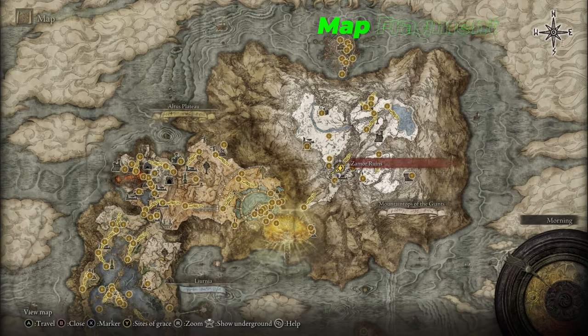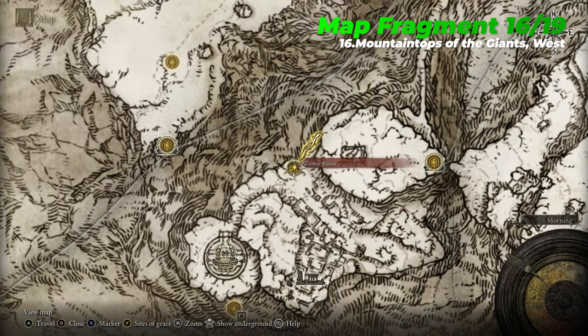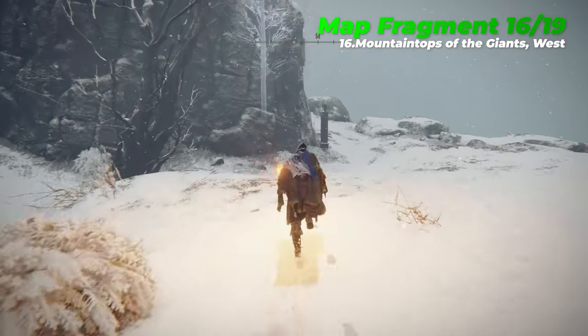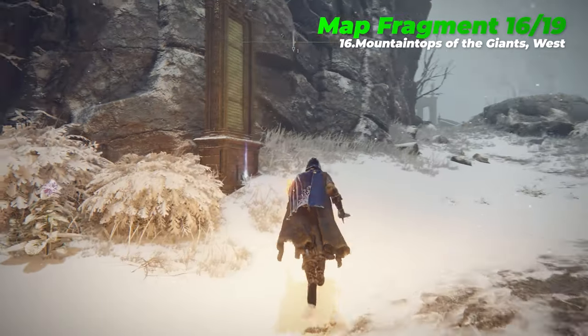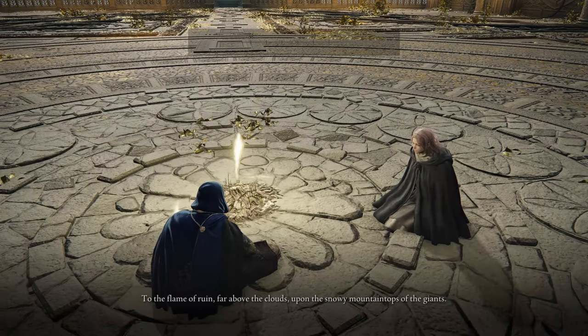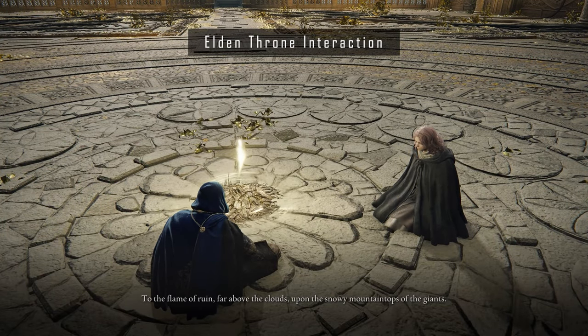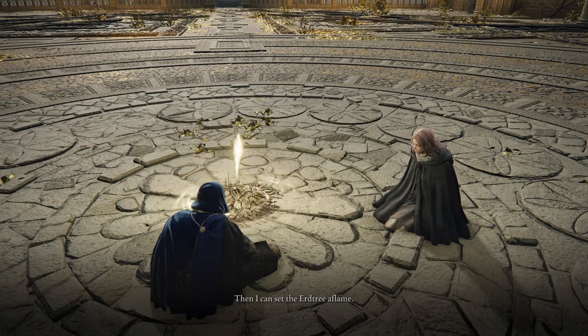The sixteenth map fragment is Mountaintops of the Giants West, which is located near the Zamor Ruins Site of Grace. To reach the Mountaintops of the Giants, you first need to acquire the Rold Medallion, which activates the Grand Lift of Rold, the only way to access the snowy mountaintops. The complete Rold Medallion is given to you mid-to-late game by Melina at the Erdtree Sanctuary Site of Grace, after defeating Morgott the Omen King and attempting to enter the Erdtree.